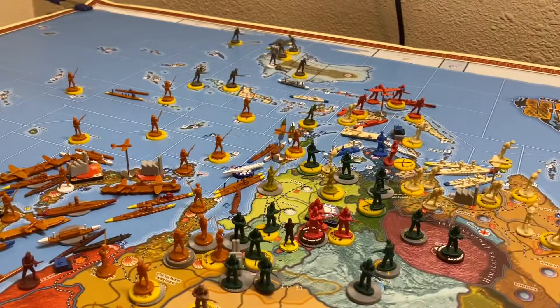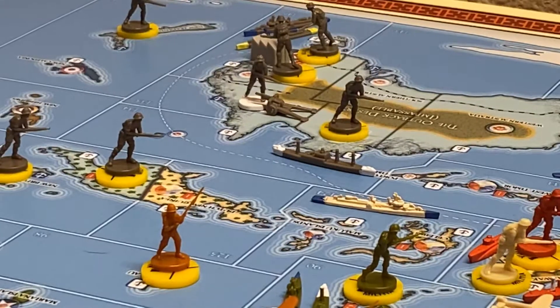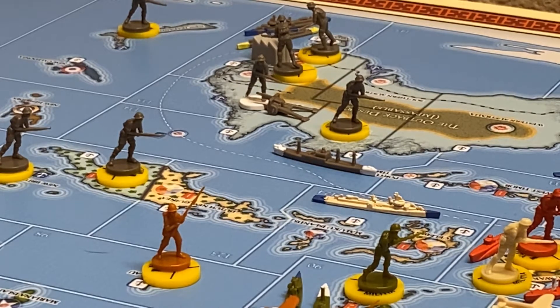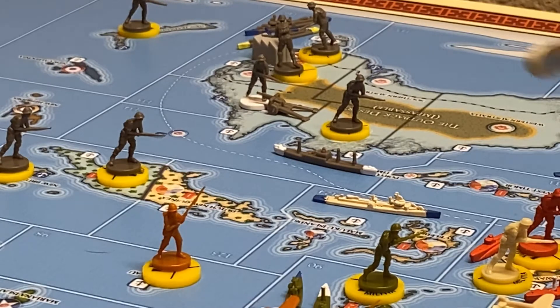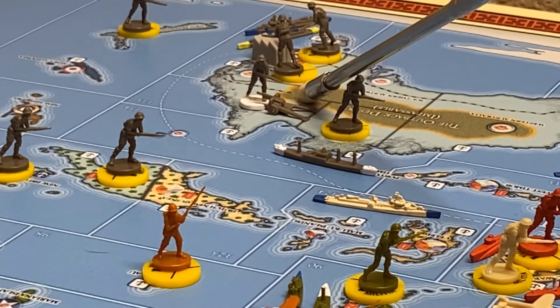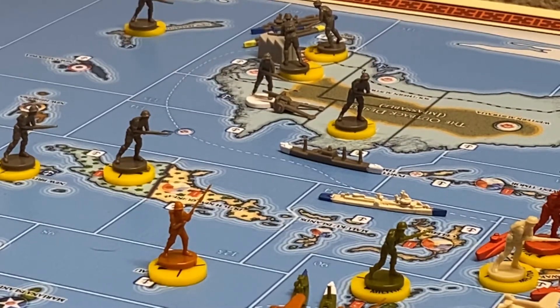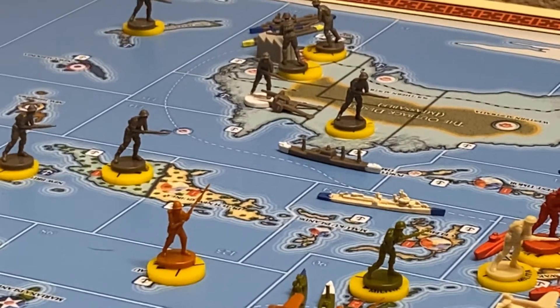Over here in the South Pacific, Anzac is also going to send some help Egypt's way, because things are going to get ugly there one of these days. We're going to take this motorized infantry — let me check the rules real quick. You can move one infantry class unit plus one other unit on a single transport. So they are going to do this by strategic naval movement.